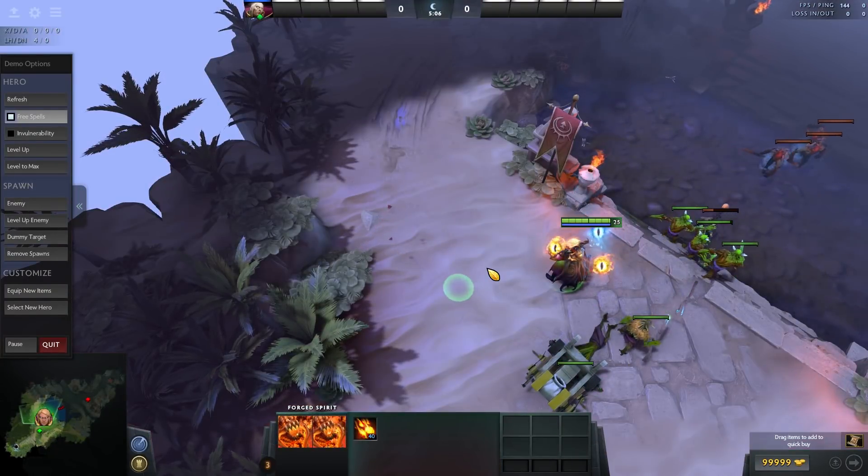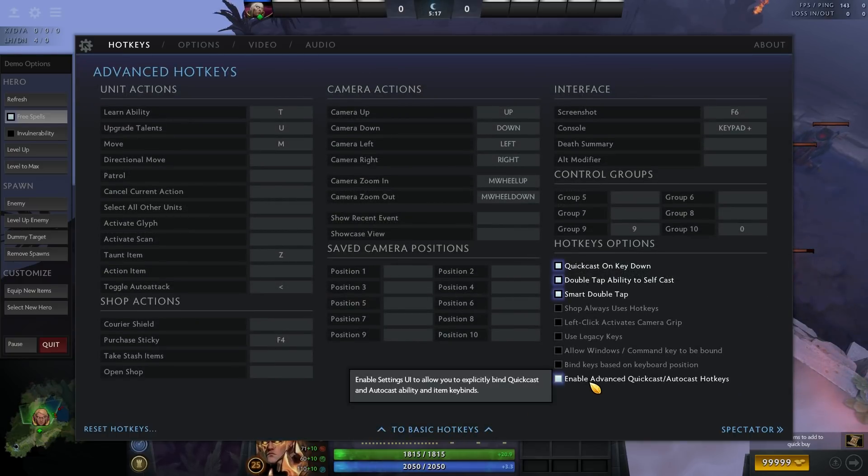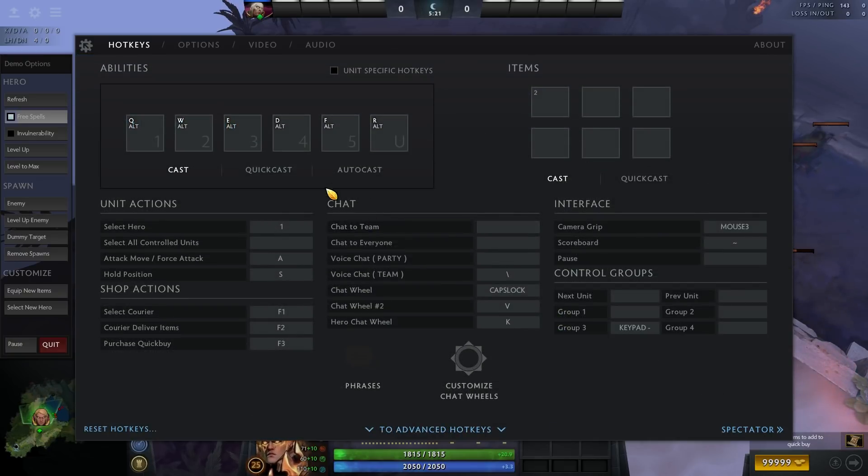So that being said, let's take a look at my settings and my suggestions on how to fine-tune your Dota configuration. If you're looking at yours right now, you'll probably notice that it's slightly different than mine — if you cannot see the cast on items and auto-cast on skills, hover over to the advanced settings and make sure to select these settings if that's the case.